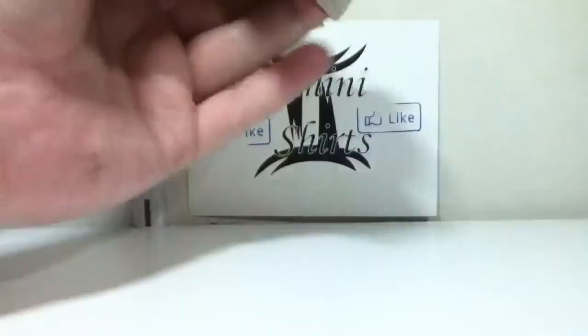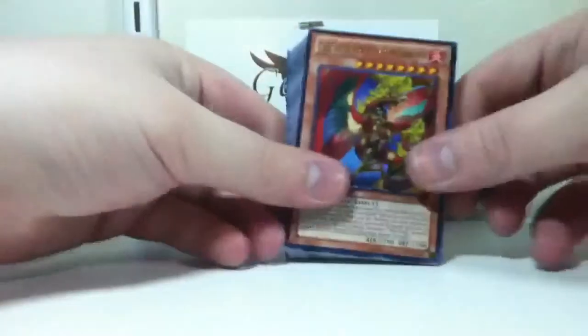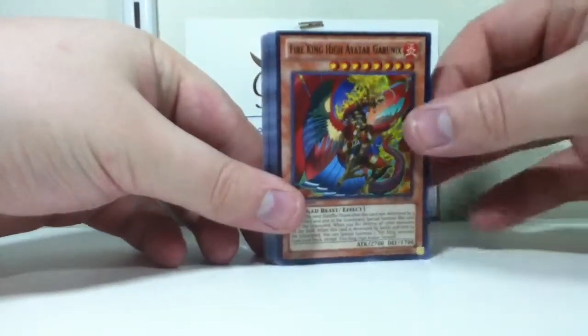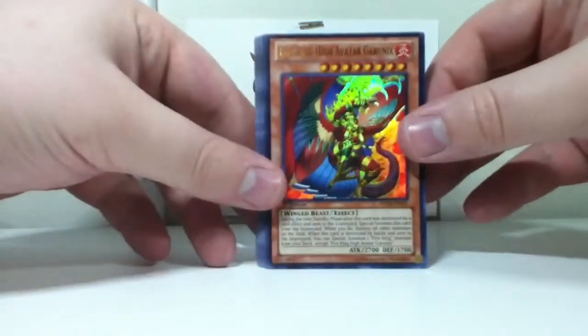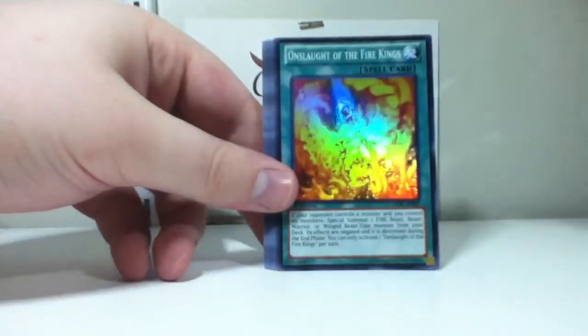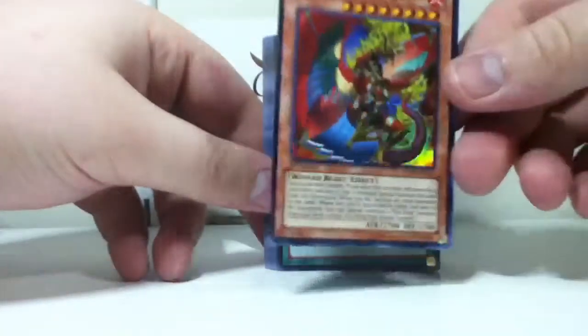Now, I won't be reading every card, mostly because I don't want to and it would take far too long. But seeing as how this is new to me — Fire King High Avatar Garunix, 2700 attack. I've never said 'Beat Stick' before; don't know why I start now.